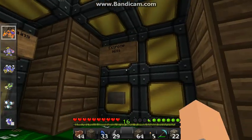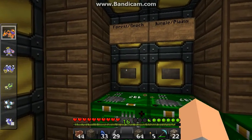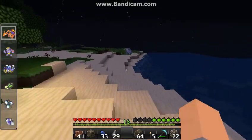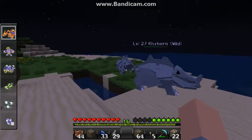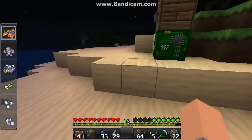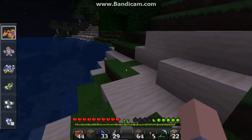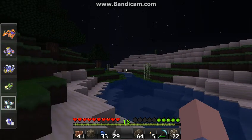These are our teleport stations. We have extreme hills, the jungle, and the forest slash beach. Here we have our beach — this is where you can find Pokemon like Krabby, Kingler, and Shellder. Sandslash is mainly in the desert, and Rhyhorns are in the plains. Also in river biomes, which is right here, you can find a Dratini, which is what I have right here.